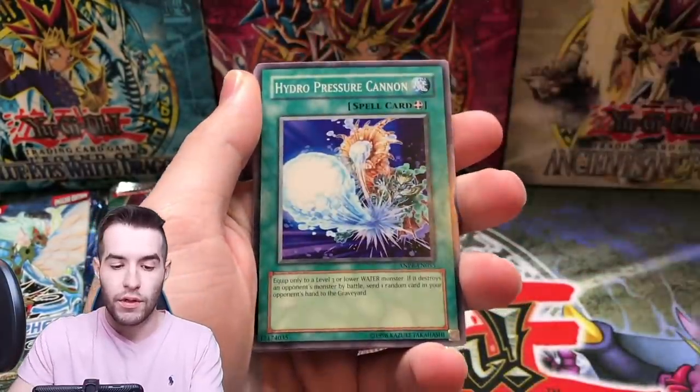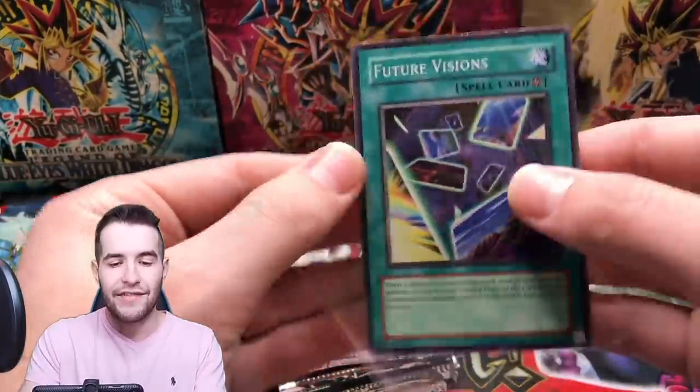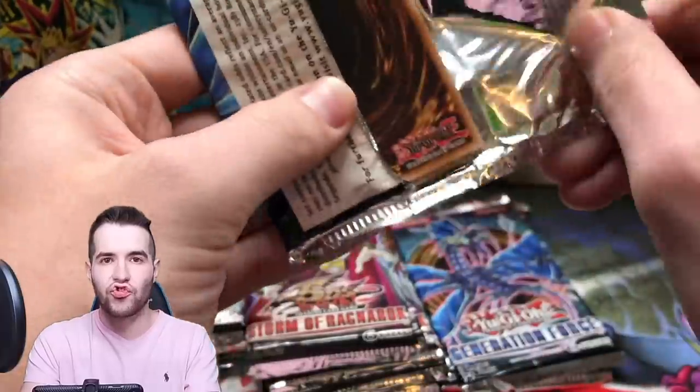Ancient Prophecy — Future Visions, that's a super rare, you can barely tell. Here we go, another super rare. Oh yeah, I forgot about Generation Force — let's try some of these, let's go for that Leviathan Dragon guys.